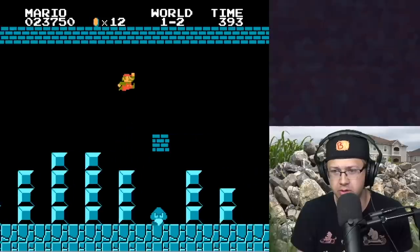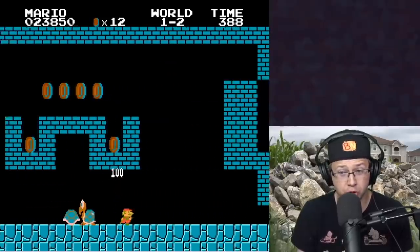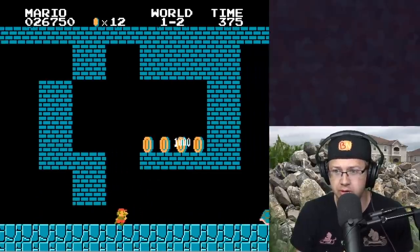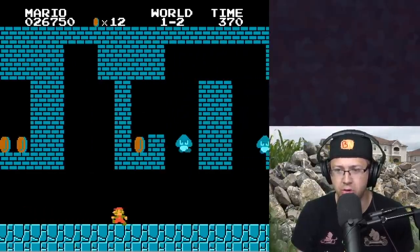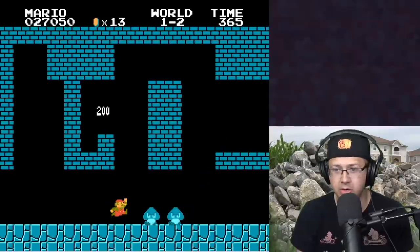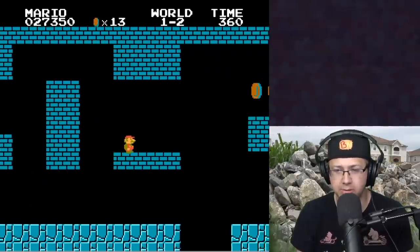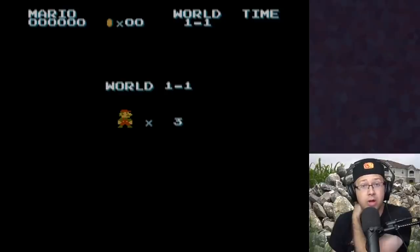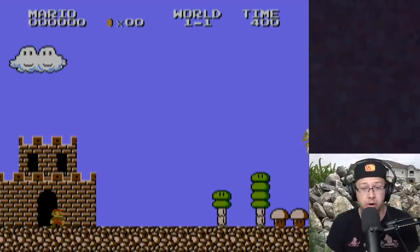Next is 1-2. Everything is blue, which is nice. There's some blue, black, a little bit of green, but no red. Nothing to really worry about here besides potentially dying. And now on to probably the worst 2D Mario game.